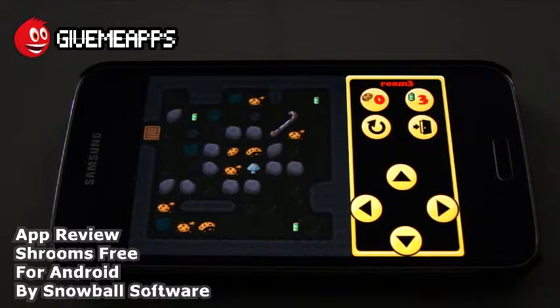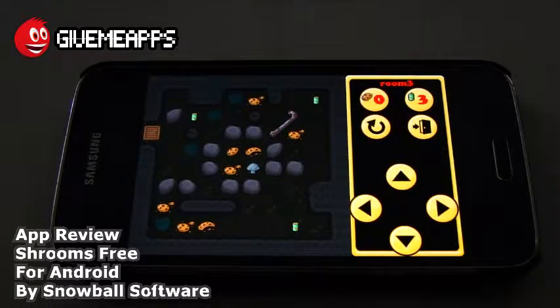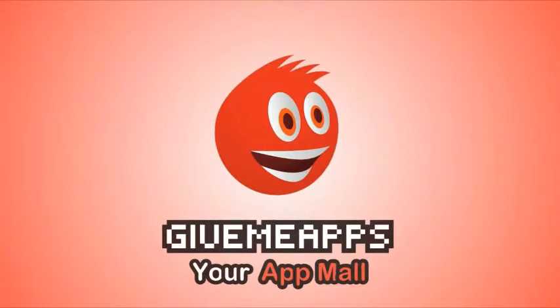This is Shrooms Free by Snowball Software — pretty cool game. Each cave contains more beer that Spike must consume before moving on to the next. Obstacles like boulders and water slow down its progress. Help him drink away every beer and escape the strange caves in this clever puzzle game remake. This again is Shrooms Free. You are checking out our YouTube channel at YouTube.com/appmall — Gimme Apps, the world's number one independent app store. Download any Android app, check out our iPhone and Windows Phone showcase. If you're a developer, you'll pay no developer fees, keep up to hundreds of your profits, and enjoy earnings via PayPal whenever you want. No app store anywhere does that. This is Shrooms Free by Snowball Software. We hope you enjoyed this video — we'll see you guys next time.